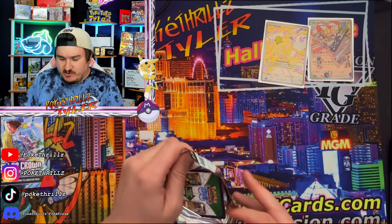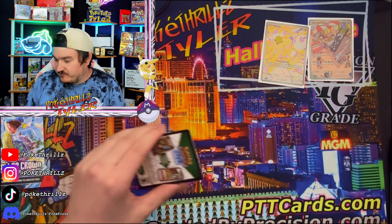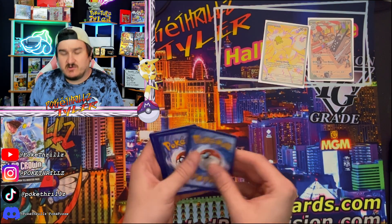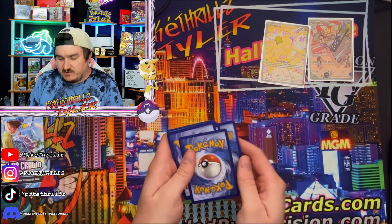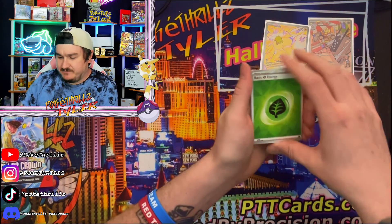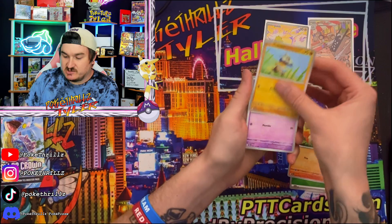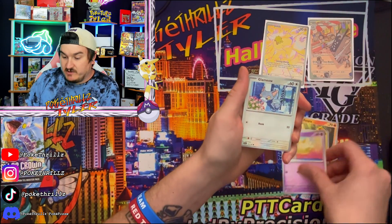We're getting close to the end of packs, but Walmart had some Stellar Crowns, so go check out Walmart if you are looking for some Stellar Crowns. Energy, Ponyta, we've had a lot of leaf energies today, Cubone, Milcery, we got Glameow.